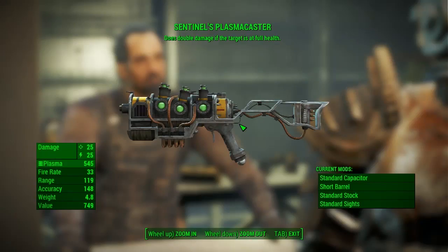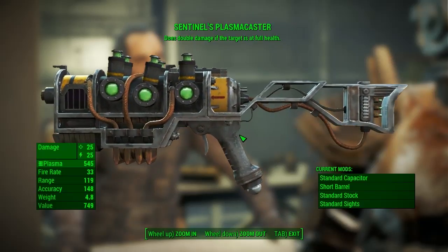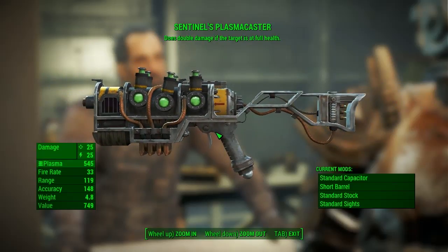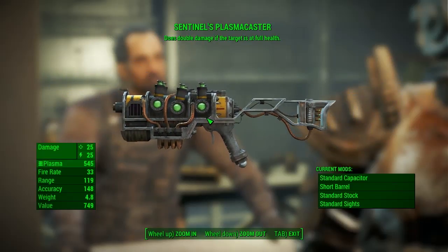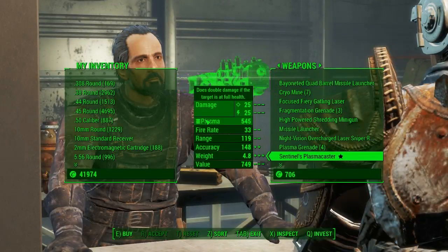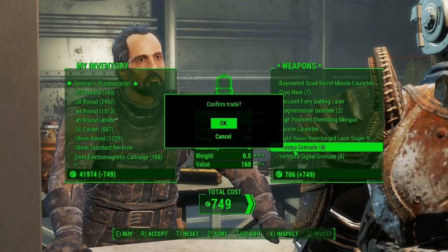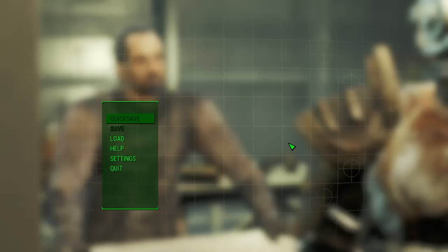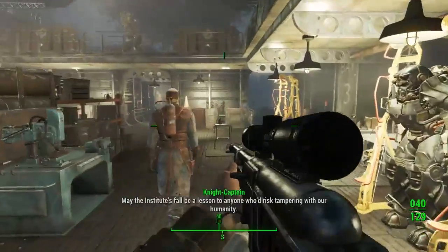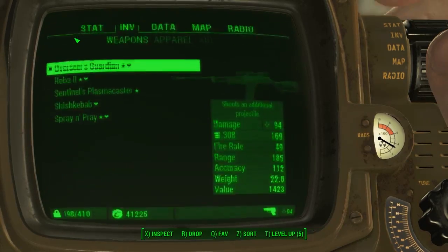As always, this is pretty cheap because it comes from Proctor Teagan. It does double damage if the target is at full health. It's a plasma rifle that does 25 damage — pretty good little weapon. It comes pretty much standard apart from a short barrel. We'll go ahead and buy that right now.